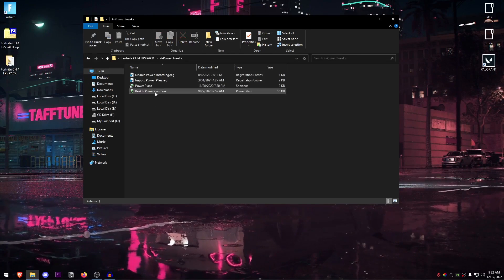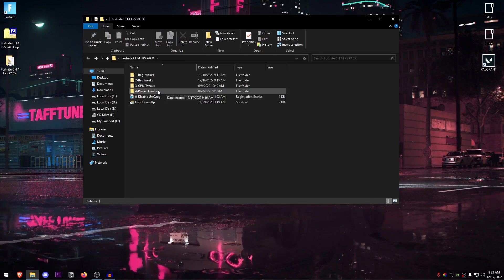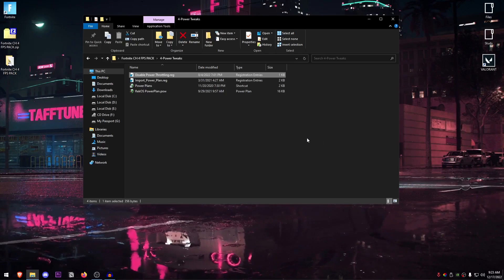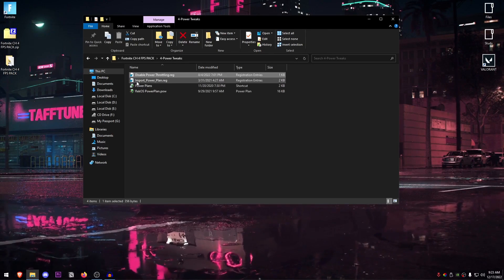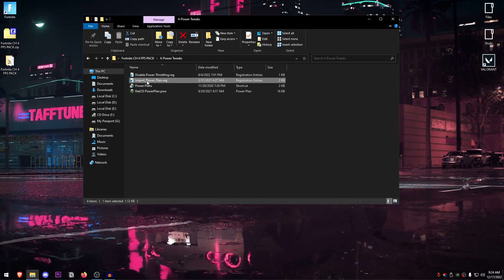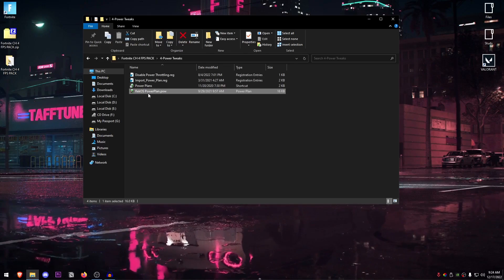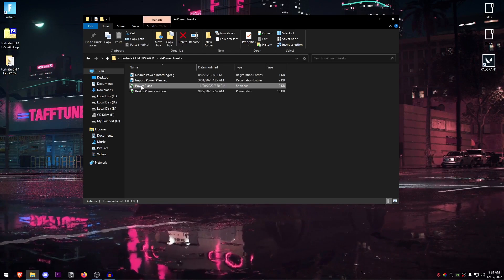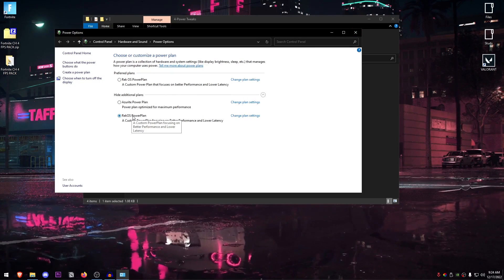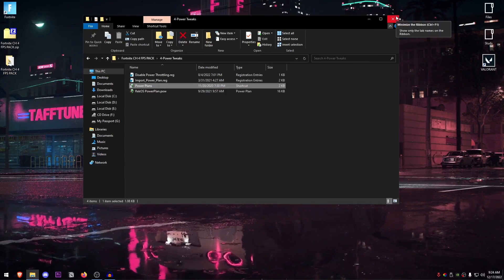Go back into the pack and open up the power tweaks. Start off with disabling the power throttling — this is a highly recommended setting that you should always have disabled. Then open the power settings and use the import powerplan.reg file to import the power plan by double clicking on it. Once you use this file, you should have a small icon pop up next to the power plan .pow file. Double click on it to import it, then open up the power plans — it should be listed under additional plans. Select it and that's it. This power plan already has all the best settings for performance, so you don't need to change anything inside of it.